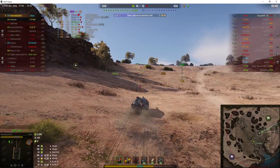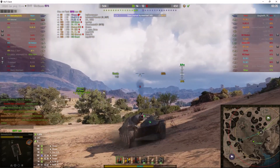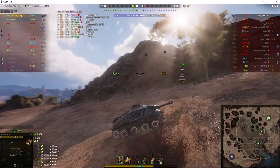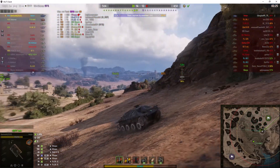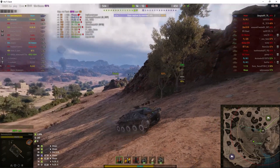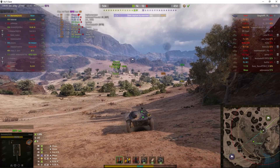The thing about the Hetzer is, if you can, you want to aim for either the areas next to the tracks — the lower hull — or the sides and rear of the vehicle, because those are the weak spots. The metal is very, very weak there: 20mm on the sides, 8mm on the rear. But 60mm on the front, and that's why those rounds bounced off.